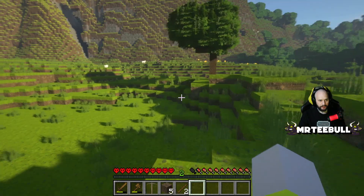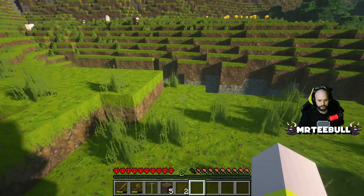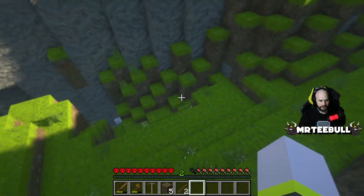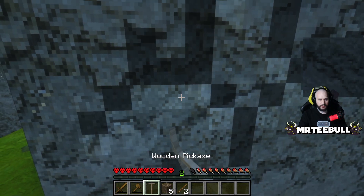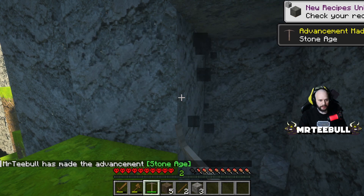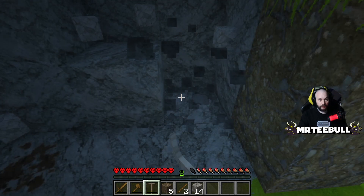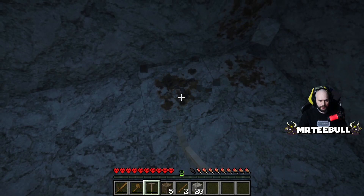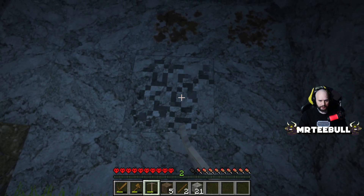Let's upgrade to stone tools — it's about time. We'll carefully navigate down into the ravine and get some cobblestone from here. There's some sort of ore on the floor — I think that's coal actually, which is great, saves me making charcoal. Wait, is it coal? It's not breaking. I think that's copper actually.